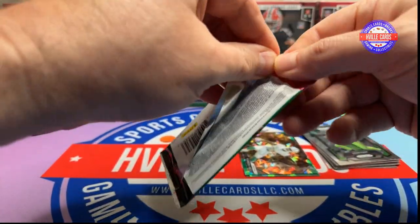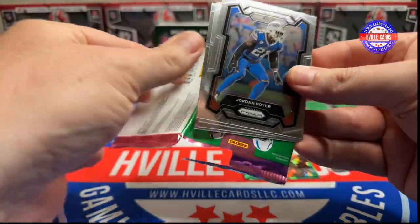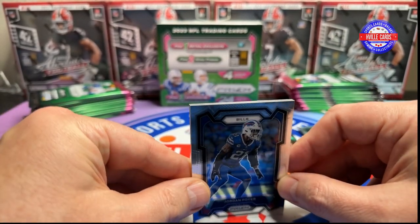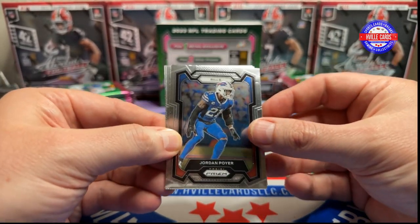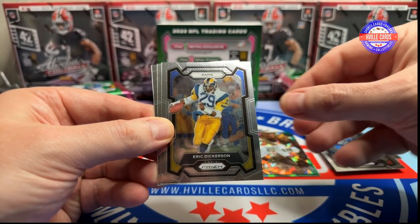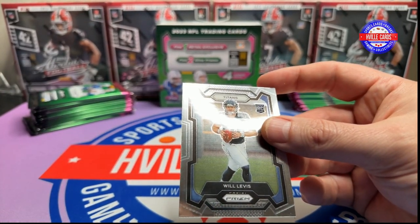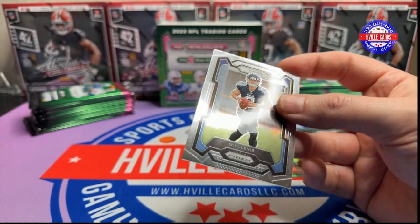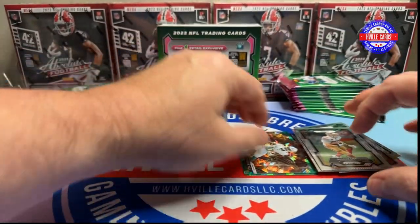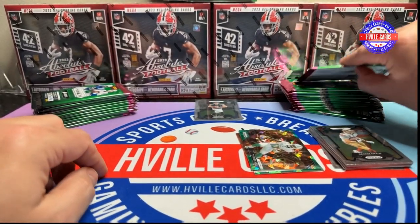It sucks that you can't get autographs out of most retail products except the Megas, but it is what it is. Jordan Poyer, Eric Dickerson, George Kittle, and a Will Levis. Will Levis will get a sleeve. Next pack.